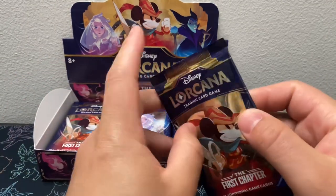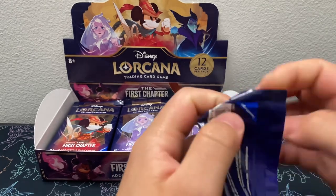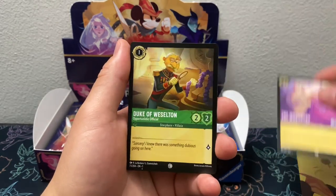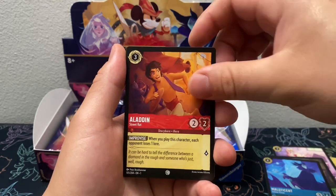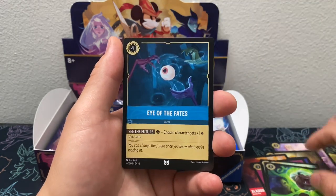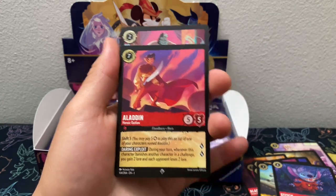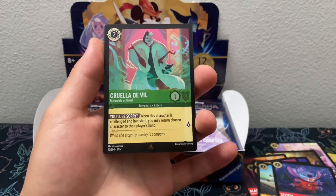Alright, moving right along with the next pack. We got the Wardrobe, Duke of Wesleton, Maleficent, Aladdin, Minnie Mouse, The Goons, The Beast is Mine, Eye of the Fates, Maximus, Stitch, Aladdin for a super rare, and Cruella DeVille for the rare.